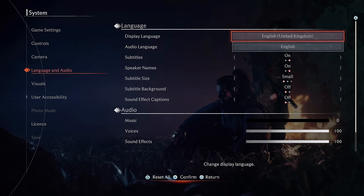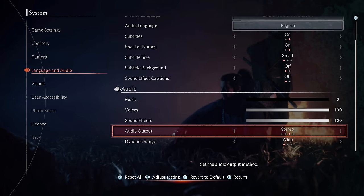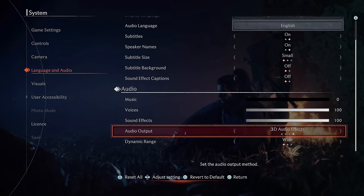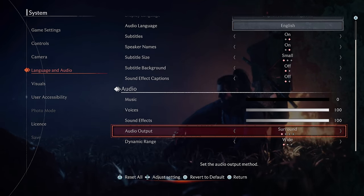Setting number two is an absolute must change, as the default option will completely ruin the audio experience for most of us playing. Go to Language and Audio Options, then down to Audio Output, and change this to 3D Audio Effects if you're using headphones, or Surround if you're using a home theatre system.